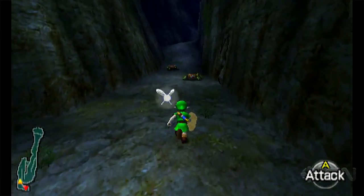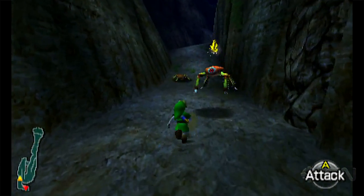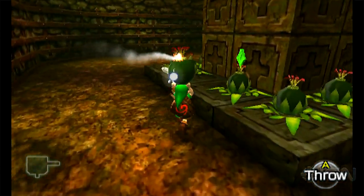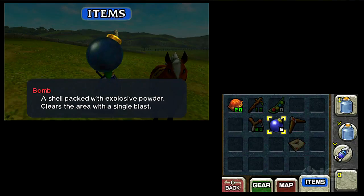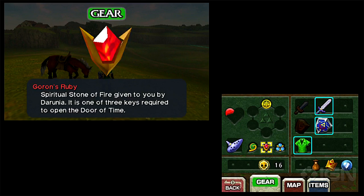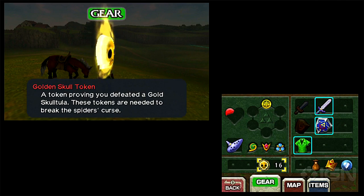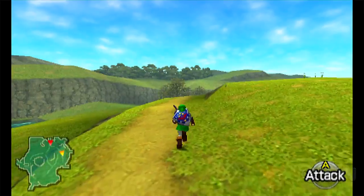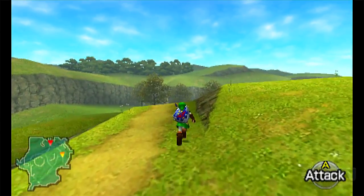I say largely because the 3DS has a different button layout than the original N64 controller. Those of you who played the original adventure know how perfect that control scheme was. This time, Link only has two physical buttons for item assignment, plus a couple touchpad-based ones. It's a fine arrangement, but there's definitely some awkwardness in the layout. Likewise, trying to use the pad to go into first-person mode or answer Navi's incessant whining can be a little less than ideal.